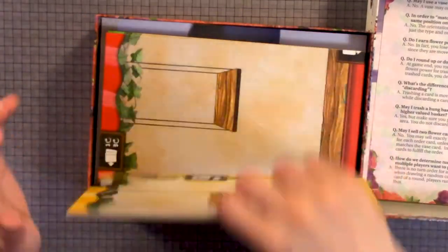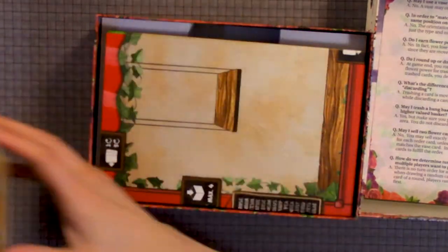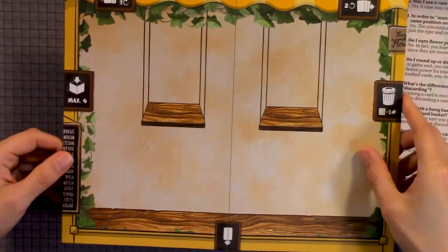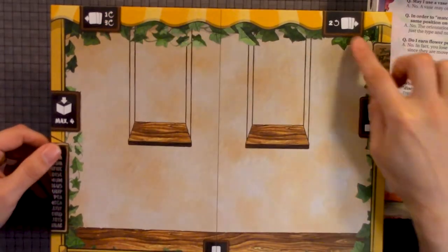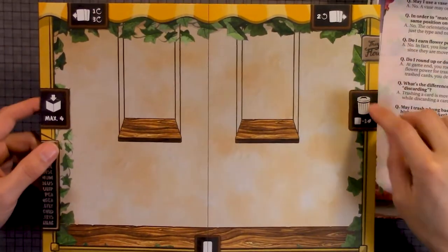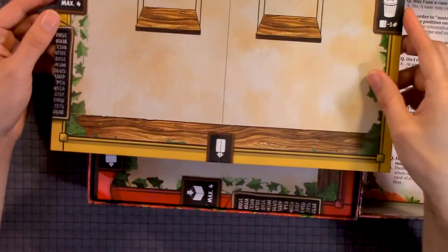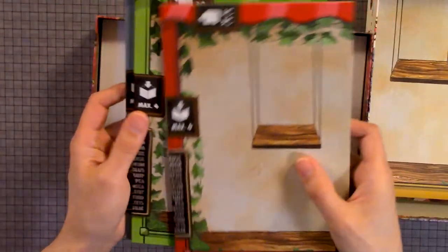Here's the player board — each individual player board. Really like the design on the back. At the top we have one, three, two, looks like a one, negative one, max four, and bottom. And there's yellow, red, green, and blue.